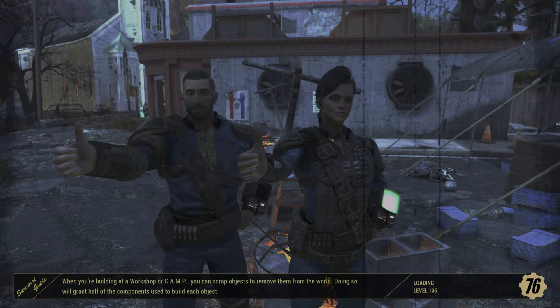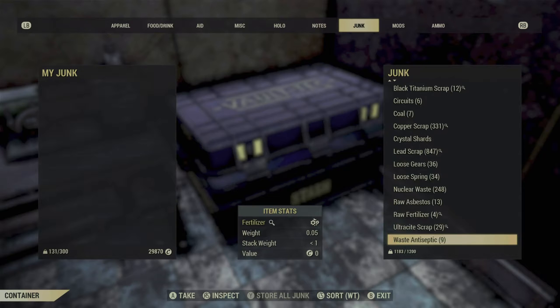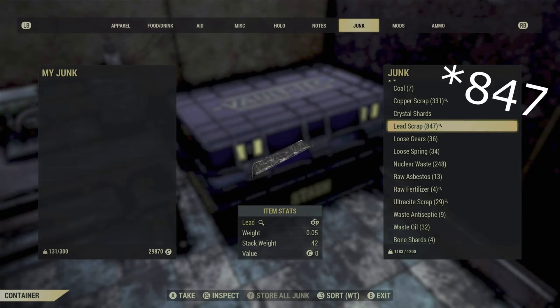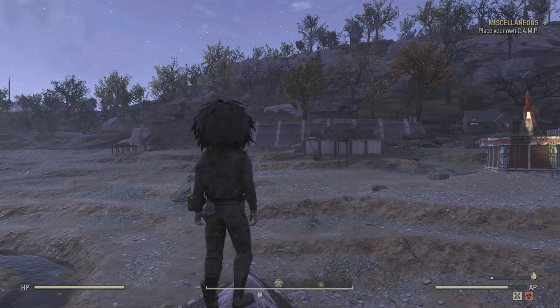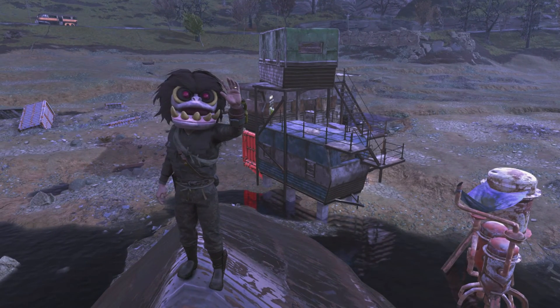Now we're going to head back to my camp and look at how much we actually got. Back in the safety of my camp, switching over to my junk in my stash and looking at my lead scrap — 874 lead, and I got that just from the seven locations I shared with you. Thank you so much for watching. If this video helped you, consider subscribing and I'll catch you in the next one.